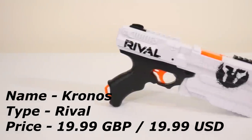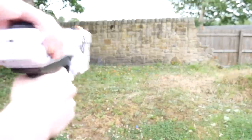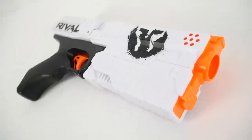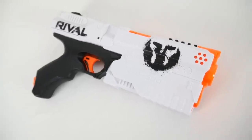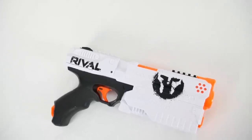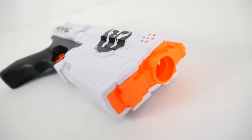At number 4 we have the first Rival blaster on the list — the Kronos. The Kronos is an amazing new addition for 2018 and a great entry in the Rival line. Small, compact, comfortable, with great range — it's an ideal secondary for your Rival loadout. New accessories like speed loaders and magnetic holsters make it even better. I've rocked it in a couple of wars and it's never let me down. It holds five shots, but it's very easy to reload, especially with a speed loader — just drop rounds in through the slot on top. Very simple, very easy, and that's why it's number 4.